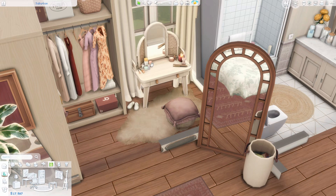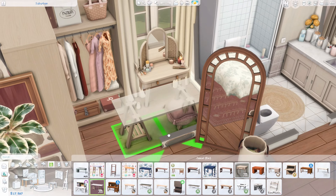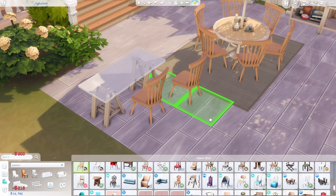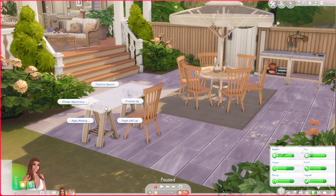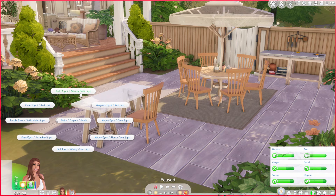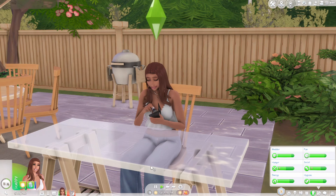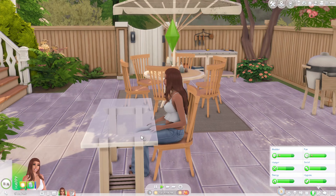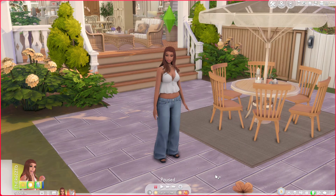If you have the Vintage Glamour stuff pack, this mod is for you. It's a custom vanity set, but by default you can only do limited actions. With this mod, you can grab any desk and a chair and use it as a vanity in live mode. I love this because the vanities from the stuff pack are kind of ugly — with this you get a cute desk, place a mirror, and do all the same things you'd normally do on a vanity, like applying makeup.